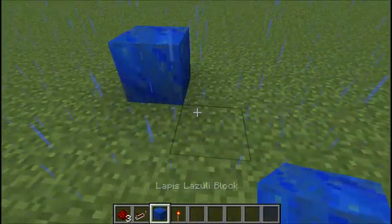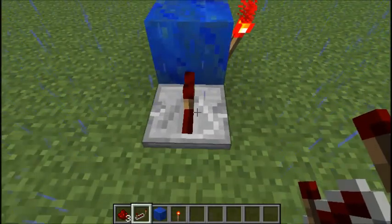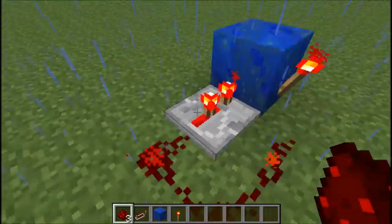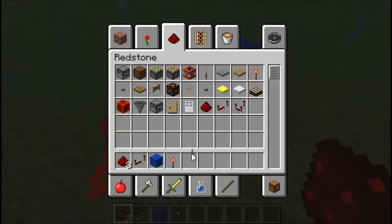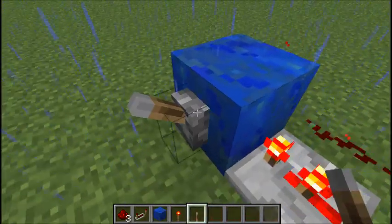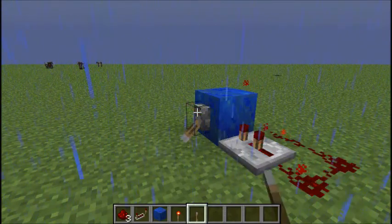You place your block, place a torch on that, put a repeater into that block, click it once, and then put a redstone there, there, and there. And flip that — it turns it off, and then that turns it on, it turns it off.